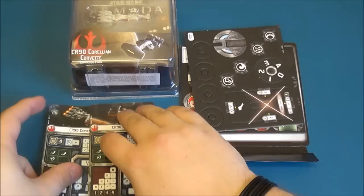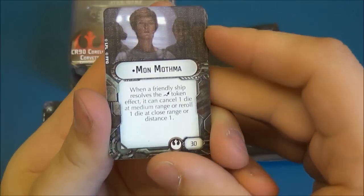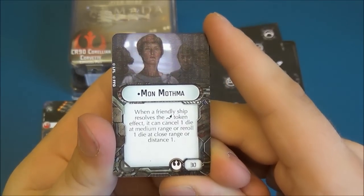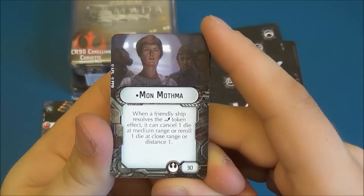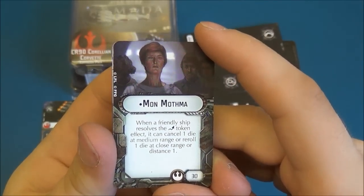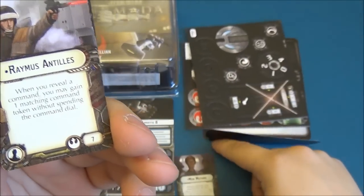The major thing in this expansion is the upgrade cards. We start here with the new Admiral, Mon Mothma. She's here to replace Admiral Dodonna. She's 30 points, and her ability is: when a friendly ship resolves the evade token effect, it can cancel one die at medium range, or reroll one die at close range or distance one. So it basically improves the evade tokens, which the Rebel ships all have. It just makes them that bit better — makes your ships a bit more survivable. Dodonna is definitely more offensive, but Mothma is a much more defensive card if you want to keep your fleet alive a bit longer.